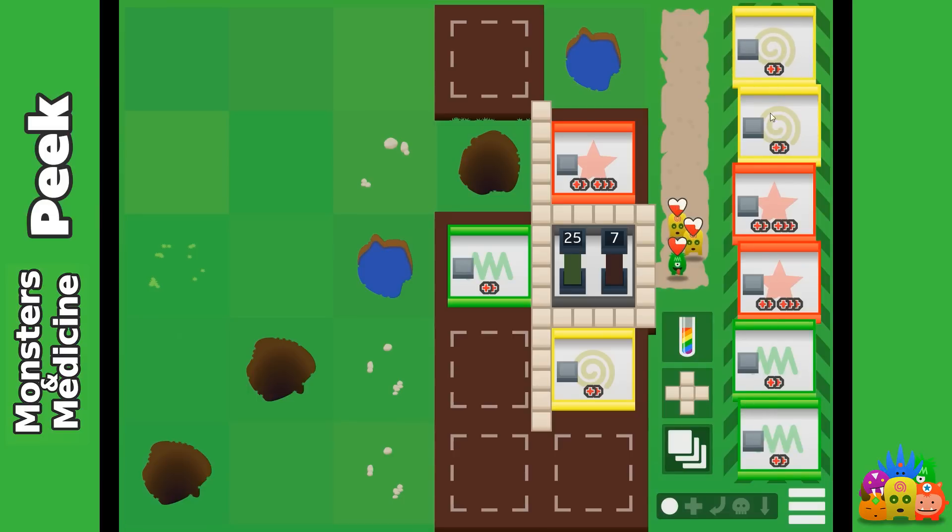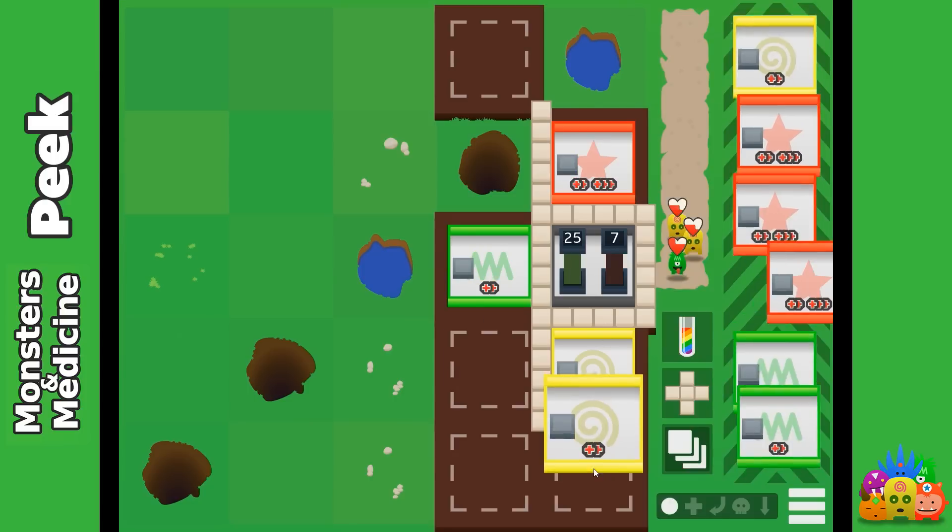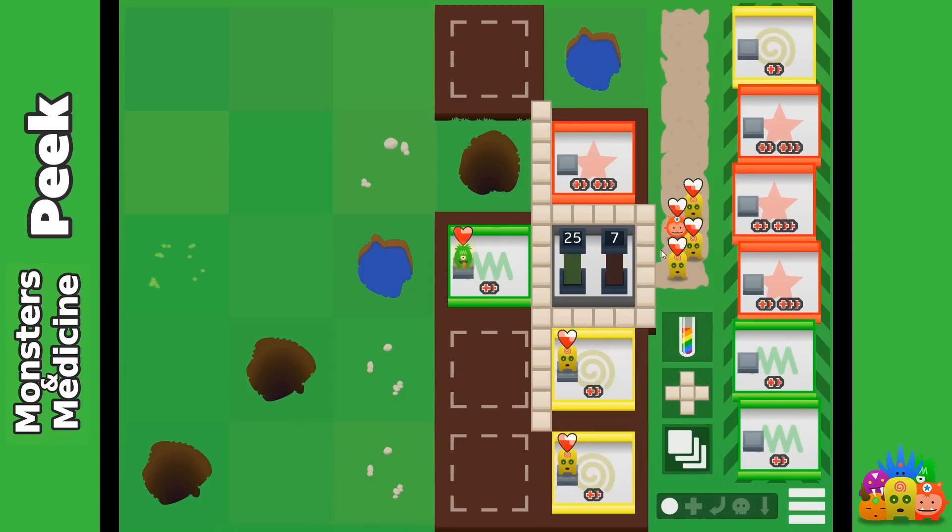What we do is we drag from the side — these are the available set pieces, basically. We drag one in and just decide where to build it, and we'll just add it here. And now the yellow monster can also get in.